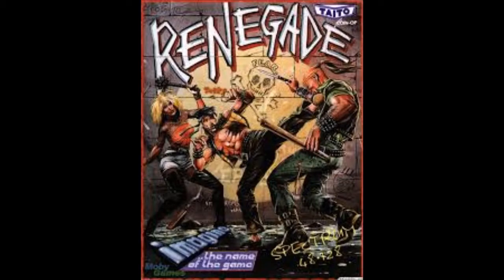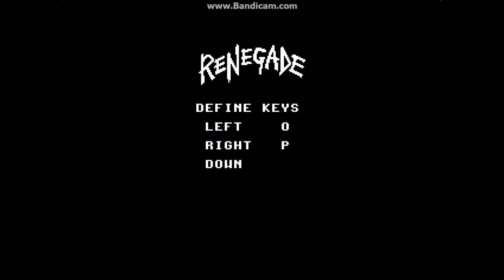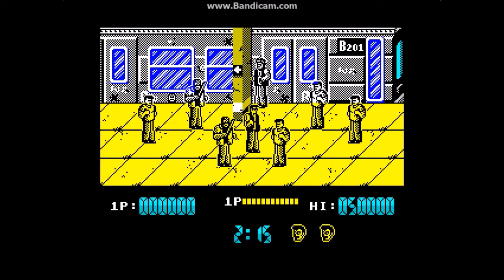We're going to start with the first game in the trilogy, titled simply Renegade. This was released by Imagine Software in 1987 for the Sinclair Spectrum and is based on the title arcade game. We're at the start screen just going to define our keys for Renegade.